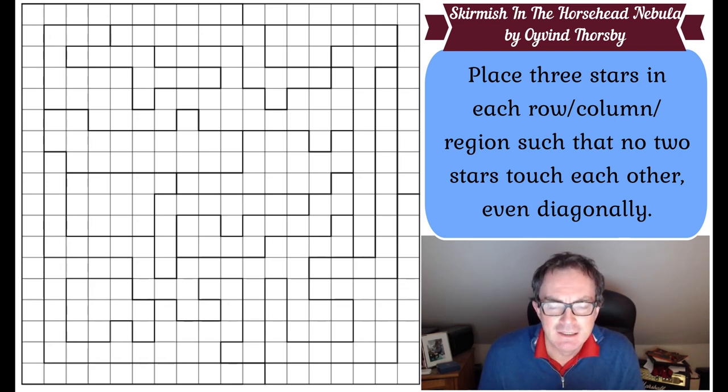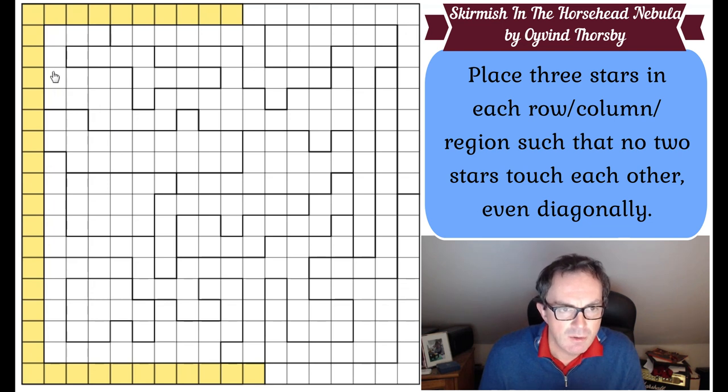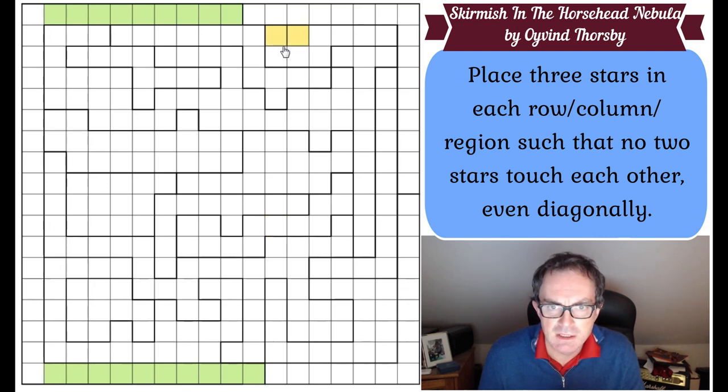Now let's get cracking. As I was putting it into the software I did notice that column one is entirely within one region. So the three stars in this region - let's highlight the whole region - all of those cells, all of these cells - obviously the three stars must appear in column one, or column one won't have three stars. So we can render a whole load of the grid green immediately.